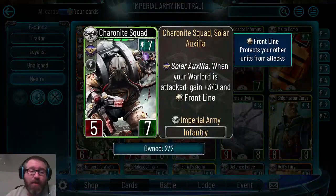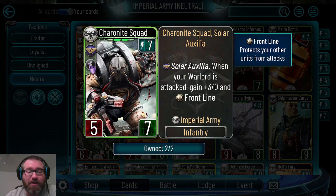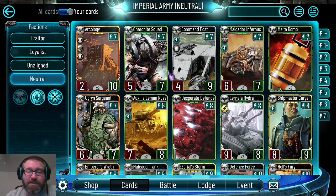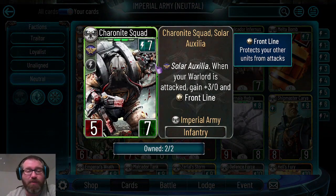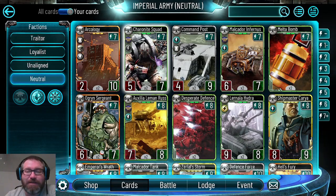Chairn Knight Squad is a solar auxilia card - it's been a long-standing card that got the solar auxilia tag. When your warlord is attacked it gets plus three attack and frontline. Unlike other six-energy cards that trigger on damage, this requires your warlord to actually be attacked, so direct damage circumvents it. But sometimes opponents miss the timing, attack with one unit, and then Chairn Knight Squad gets in the way as an eight-seven with frontline. This is a very good card in some decks.